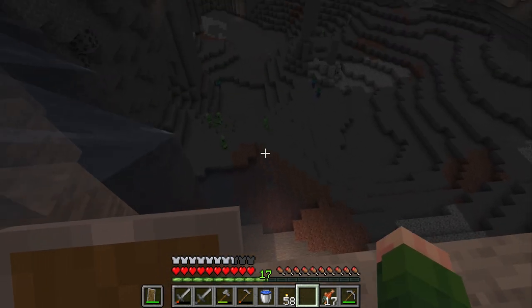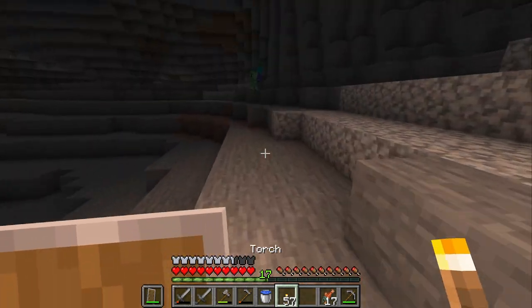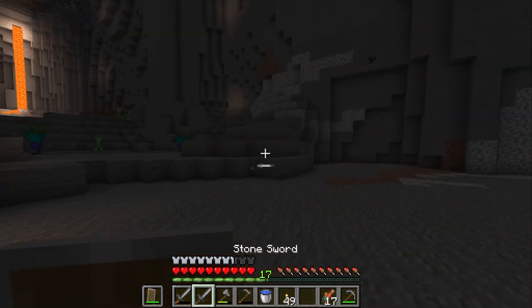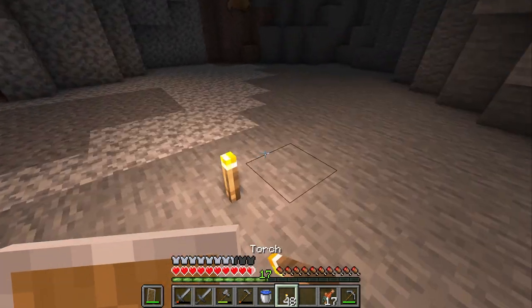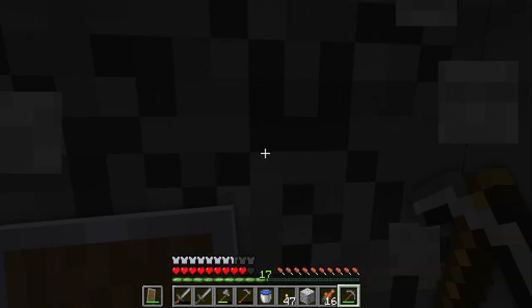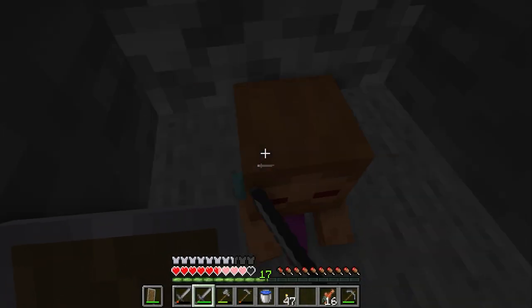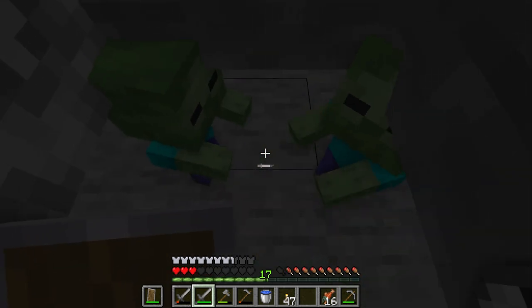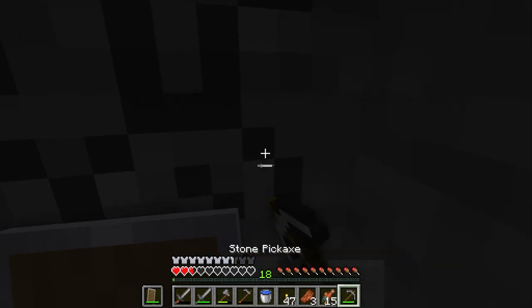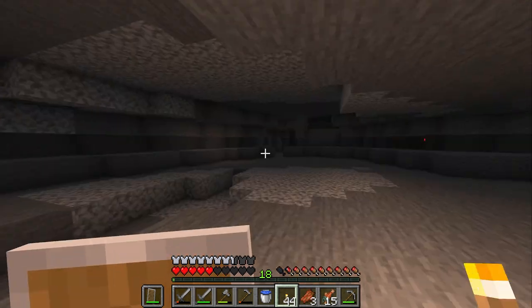There's a group of creepers right where we need to land. I am just gonna run and start torching this place up and hope for the best. There's a baby zombie chasing me — there's a lot happening. There are a lot of mobs, so I think I should make a safe spot to hide from them. This area is only two blocks tall, so if I just dig in here, they won't be able to get me. This is getting pretty risky. That was really close, but it worked — we're safe in here.